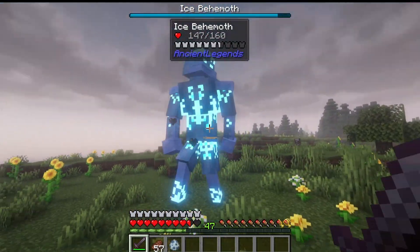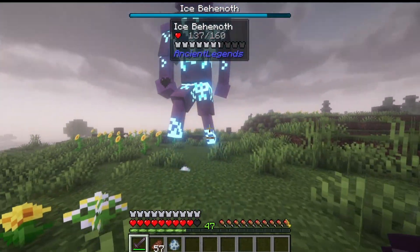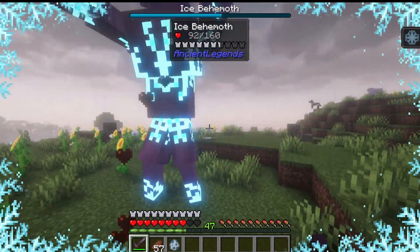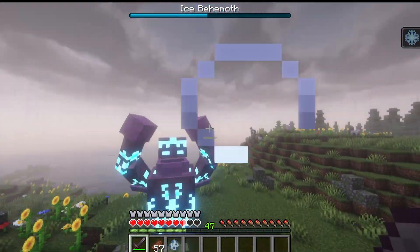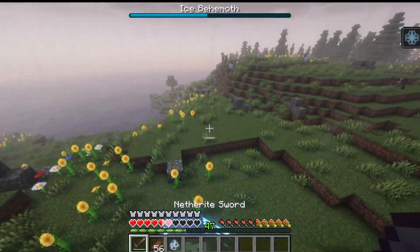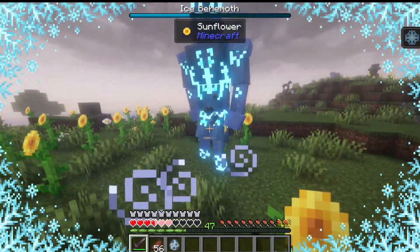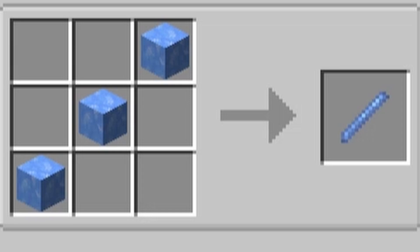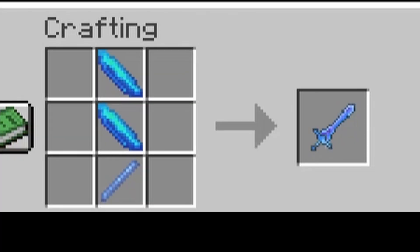Our next boss is the Ice Behemoth — an ice-based boss. When he hits you, he throws you up in the air and gives you the Frost effect, which makes you move incredibly slowly, far more than Slowness does. He has 160 health and does quite a bit of damage. When killed, he drops three Ice Shards. Combine two Ice Shards with an Ice Rod — crafted from three pieces of blue ice — and you can craft the Sword of Frost.